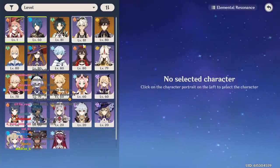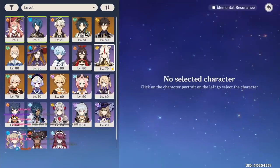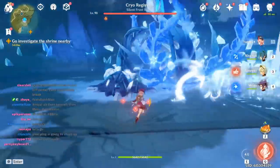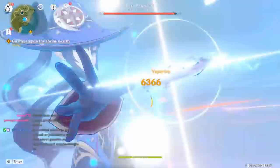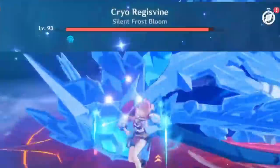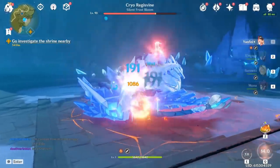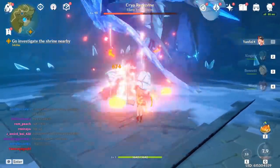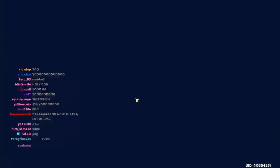And for the final character - Mona. Let's see how much a level 1 Yanfei can do. Preemptive Xingqiu E, ult, then Q. Mona ult. Yanfei, go. Let's go! Actual damage! Oh my god! 50% HP! 14k level 1 Yanfei! Let's go!